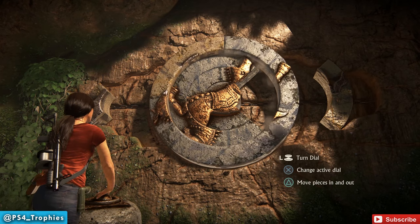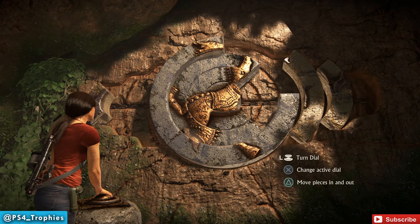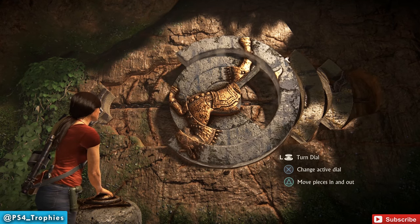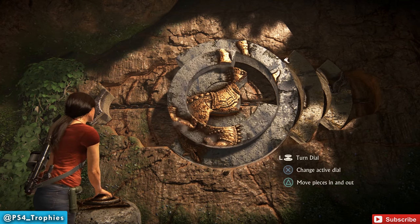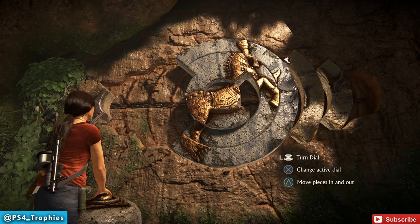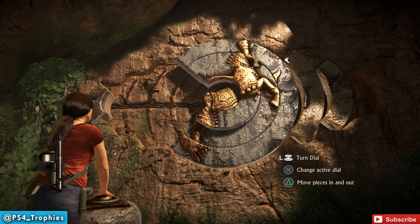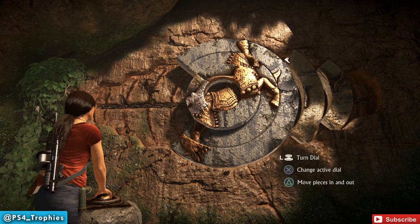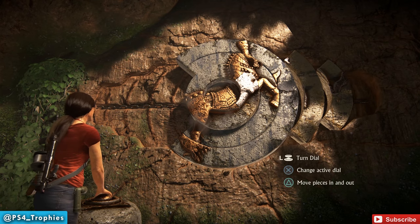Rotate it around and put it in its spot on the right hand side. This will allow me to put the little piece on the left hand side into its final resting place. We're going to turn these around and get to the third inner circle here — the middle one does not move, by the way — and put that in its final resting place.